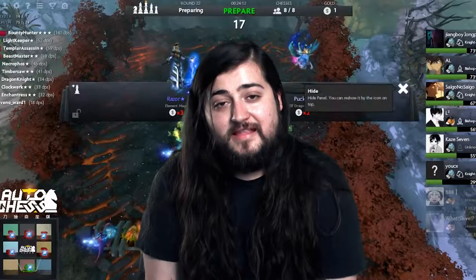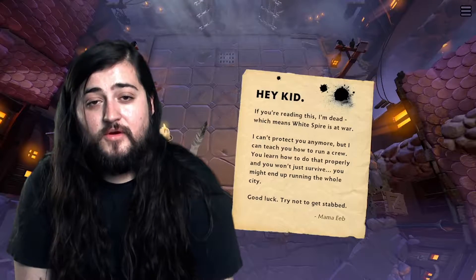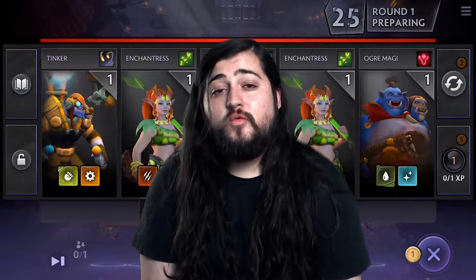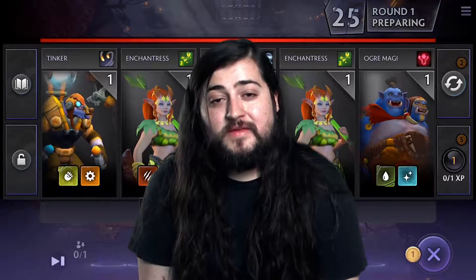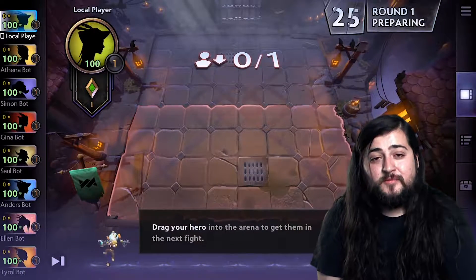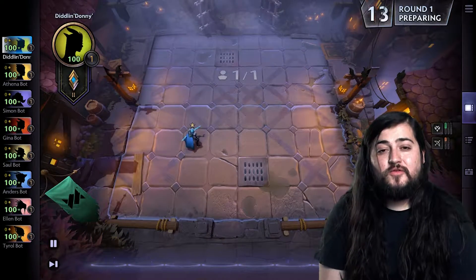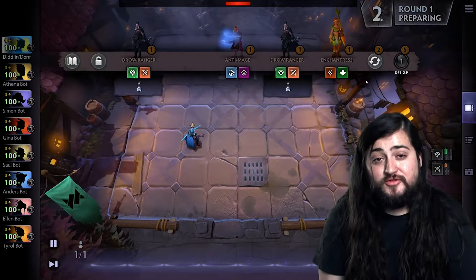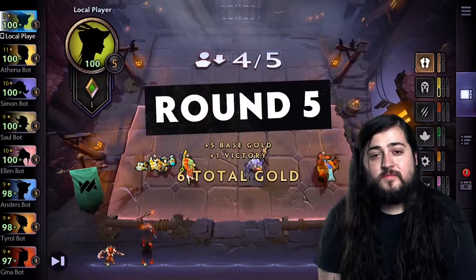I've been playing Dota Underlords and it's pretty fun. In auto-chess, you actually don't play the role of a legendary hero — you play the role of a merchant, and your job is to hire heroes to work for you. You amass an army of them, and you can even level them up by collecting duplicates of the same hero. Turn by turn, you deploy more troops by purchasing experience and leveling up until you get a maximum of 10. Using these 10 slots, you can use different heroes of classes and races that enhance each other's abilities and create synergies — all sort of similar to Magic the Gathering or other card-based games like Hearthstone.